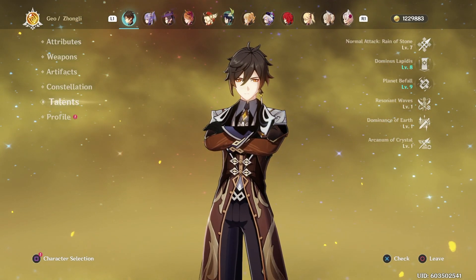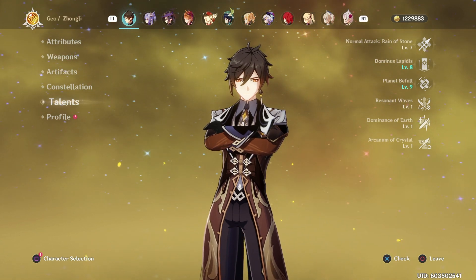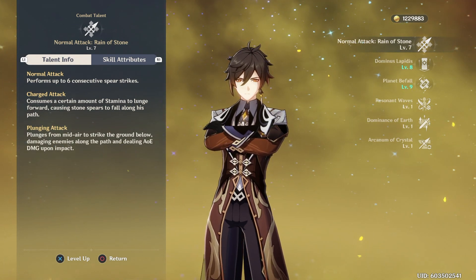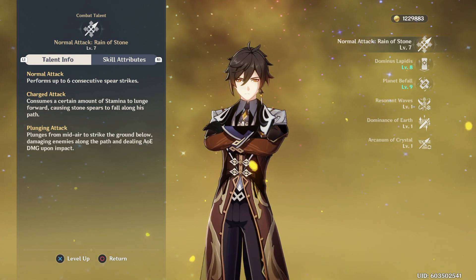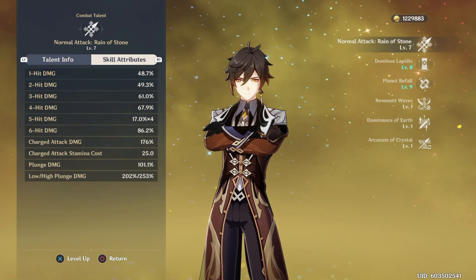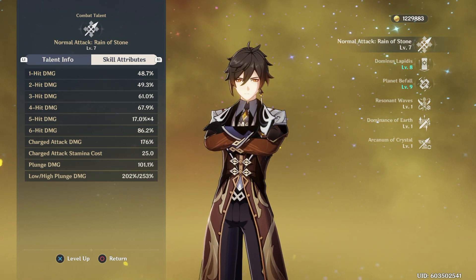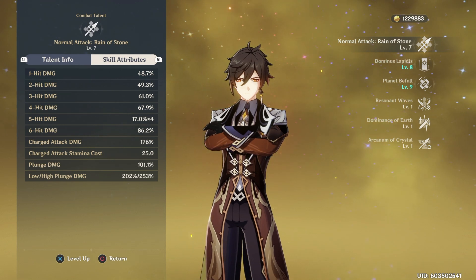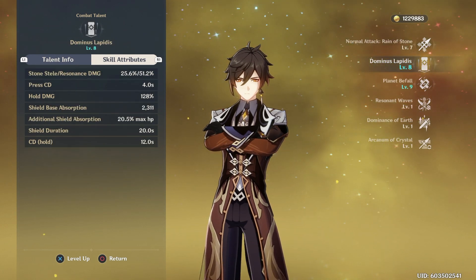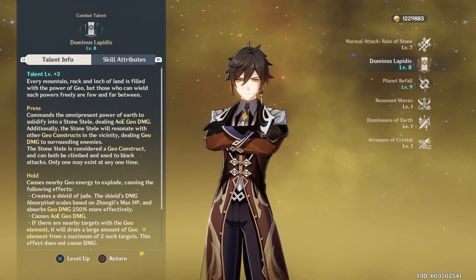Moving into his talents, I did end up focusing on his normal attacks. I know a lot of people will probably tell you to focus on his skill and his elemental burst, and I do agree with that if you're building a support unit. If you're building DPS support, don't focus on his main attacks — definitely focus on his skill and his burst damage, because that's where you're going to be getting most of his damage as a support unit, like if you're using the Petra set with Noblesse Oblige. However, building him as a main DPS and knowing that his modifiers are really low, I decided to level up his main attack and build it up, then use the physical bonus damage to make up for his lack of power in his normal attacks.